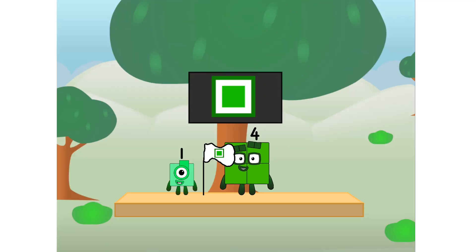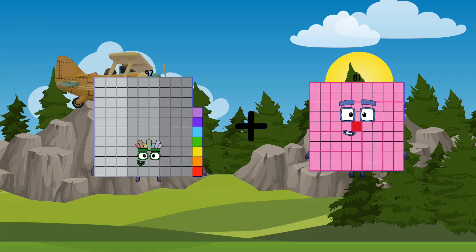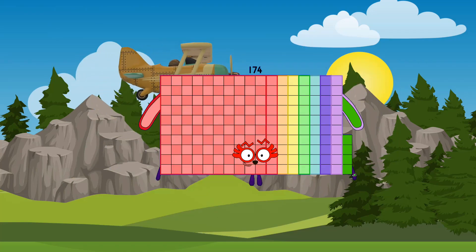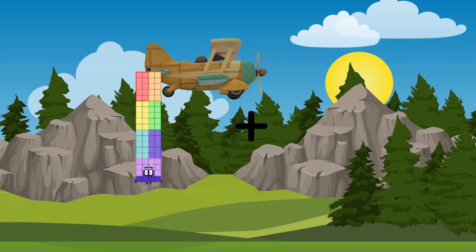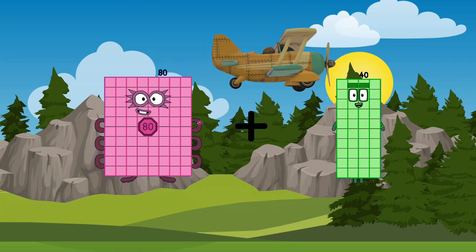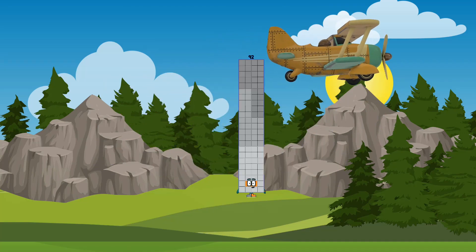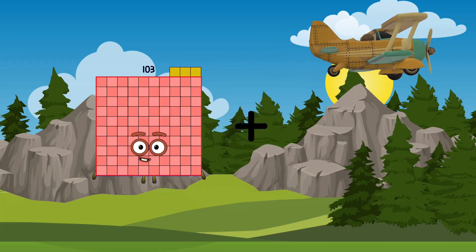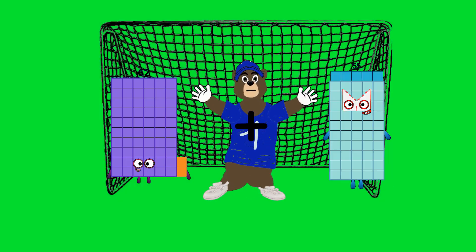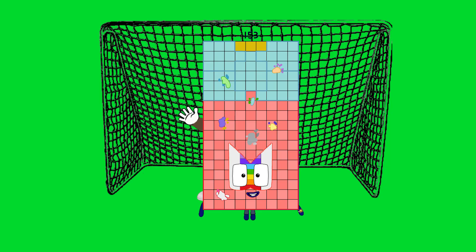Looking for this? 97. 77. Eagles. One hundred seventy-four. 80 plus 12 equals 92. 62 plus 91 equals 153.